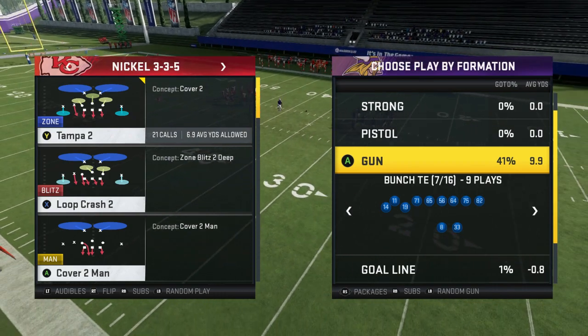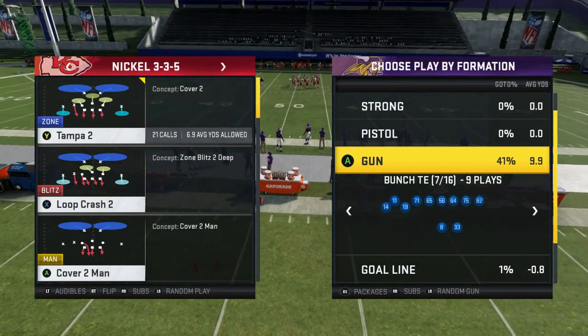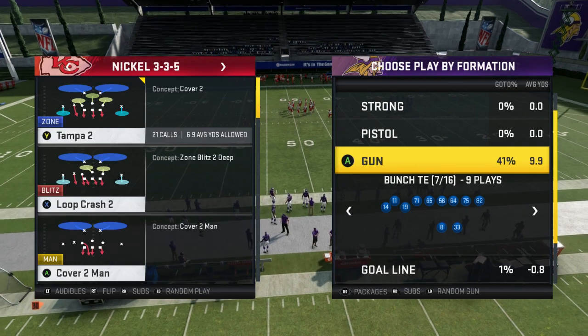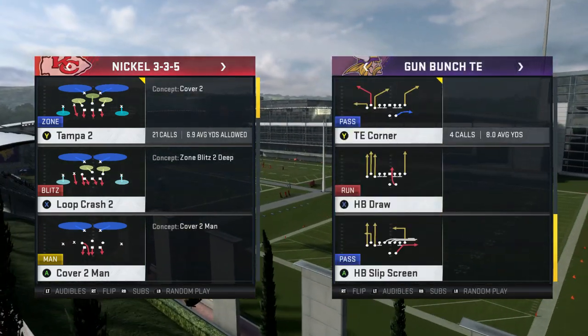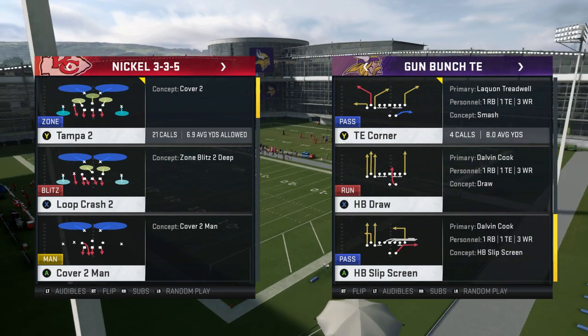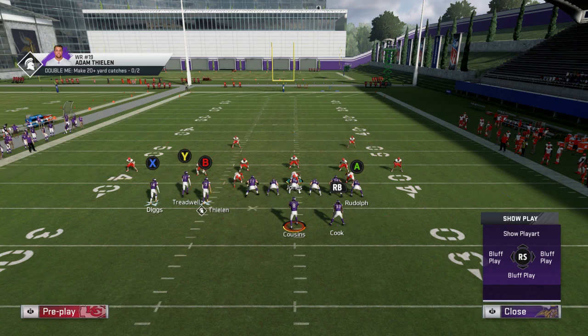What's up fellas, today we are going over Thrones — a play that beats every zone in the game, it's undoubtable. Unless you man it out or run over there, you just have to user it. It's called Tight End Corners, which is in a few other playbooks but not too many.